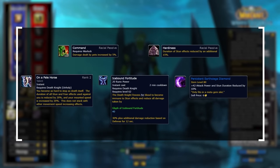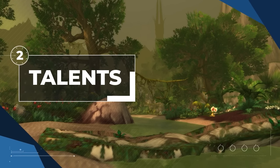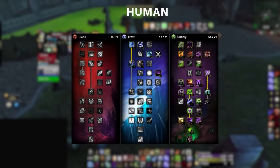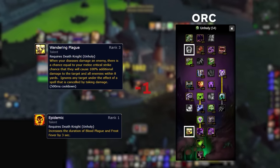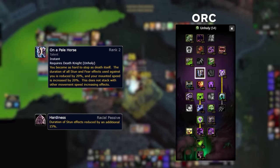The stun reduction scales and synergizes with the talent On a Pale Horse as well as the stun reduction meta gem, which means you pretty much never have to use your IBF for anything but the damage reduction. If you're an Orc, we recommend you take one point out of Epidemic and Wandering Plague — since crit is low in Season 5 — and put them into On a Pale Horse instead.